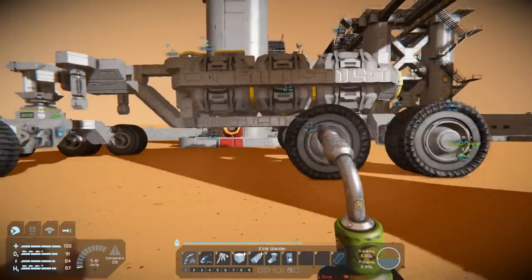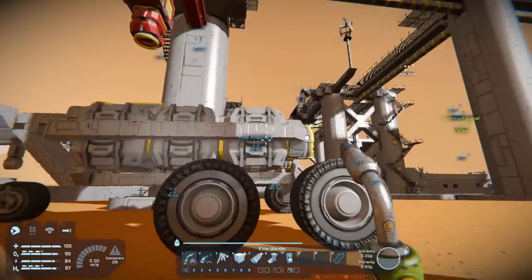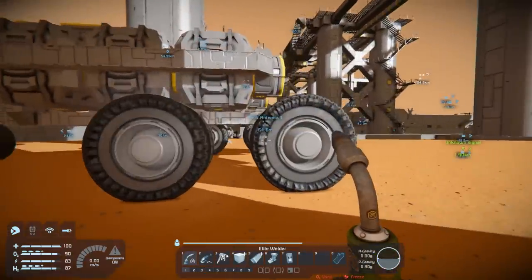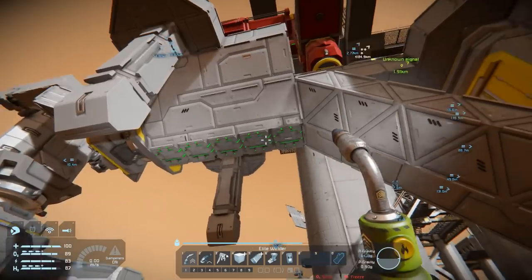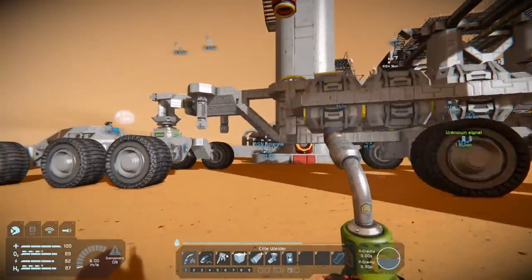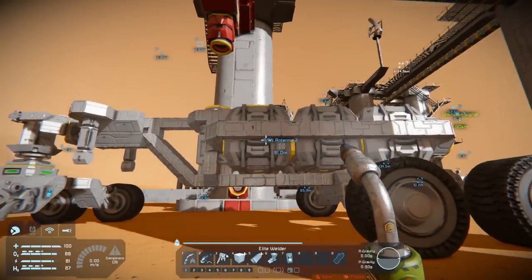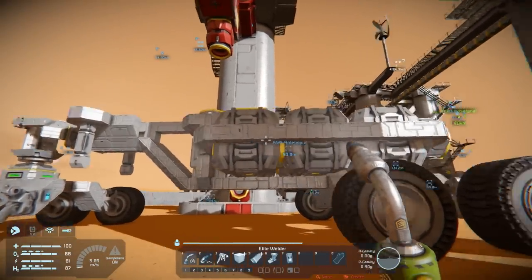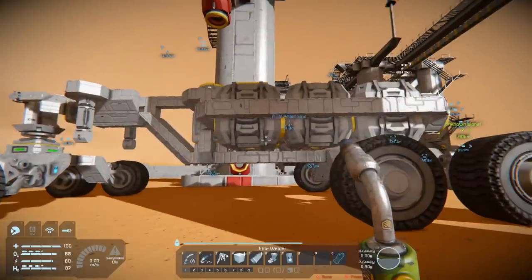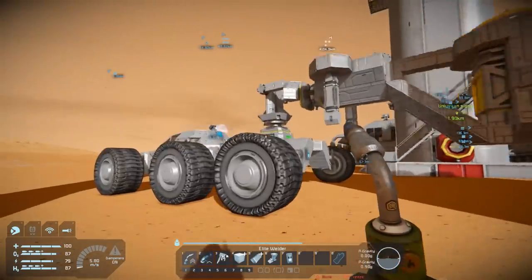I kind of came to the same conclusion at the same time - the wheels were just too far forward. The weight distribution was in a way where the back wheels kept that up, and if weight came into these containers then the whole thing just tilted back. So I did some reworking, brought the wheels back, and I also put some mass blocks in here just for the fun of it, so we definitely have weight distribution more towards the front. Real trailers work that way too - they put most of the weight forward to the front.